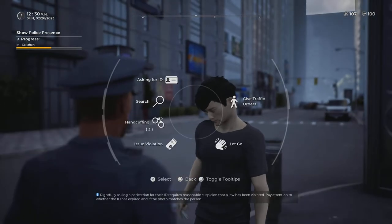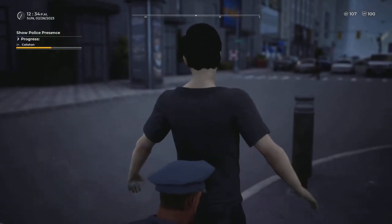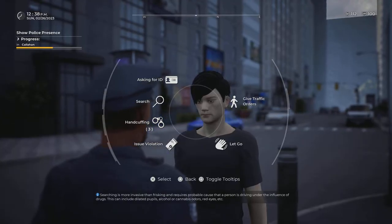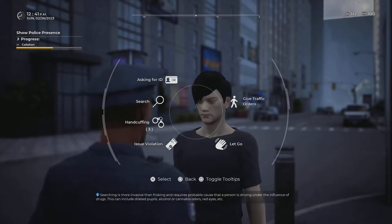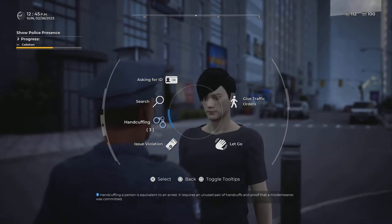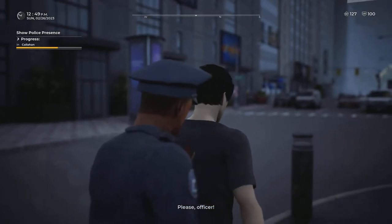Being that we know the ID is stolen we have the green light to search him: 'Hands up slowly please, I'm going to search you.' No illegal items on him. If we had found an illegal item we could charge him for that. Right now we can only arrest for one charge — we can't stack charges yet, though the developers are working on adding that. He'll be arrested for the stolen ID — that's 15 points.